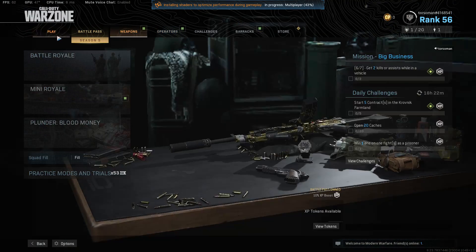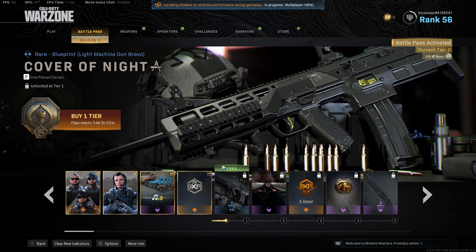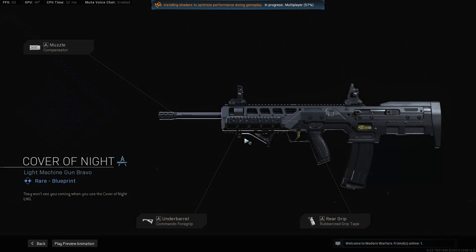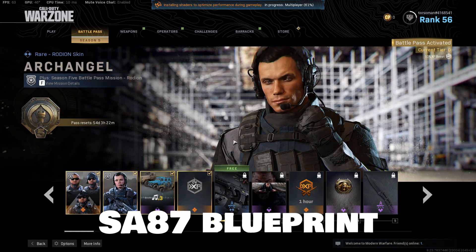So what's new in Season 5? We have new guns, guys. You can get them from the battle pass. This one here — it's a light machine gun. I think this is a Holger new blueprint.